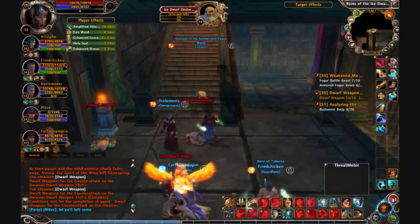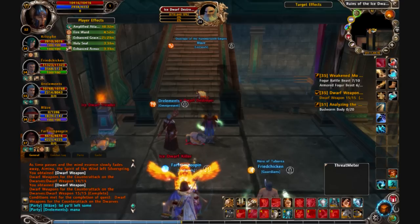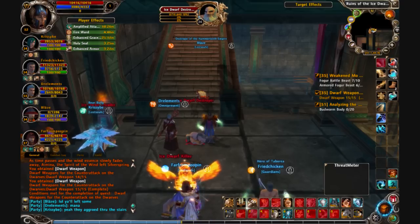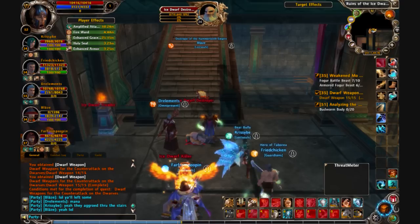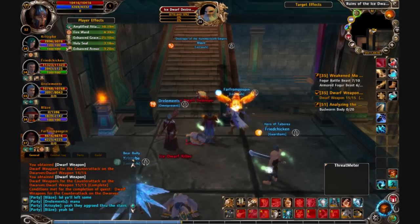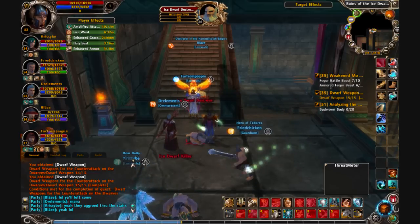I want to answer a couple questions that you guys have been sending me. I use Fraps to record and I think it costs $37. My mage's character name is Cheddar Cheese — one word, capitalized first C.